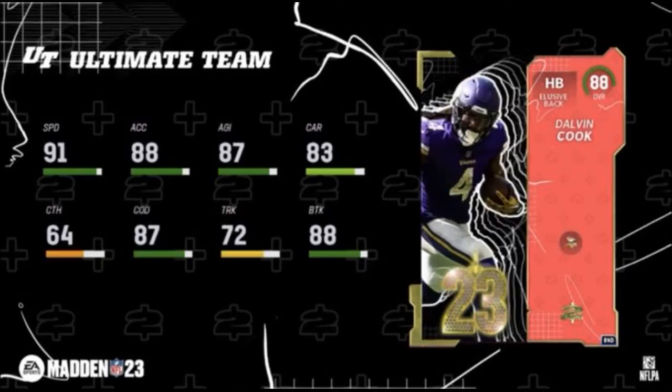This is the best season ever as far as giving free players away. By the way, 91 speed for Cook — 88 accel, 88 break. Can't see his juke or spin, but this card is definitely gonna be usable for no money spent.